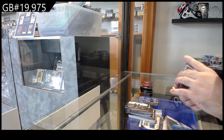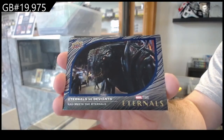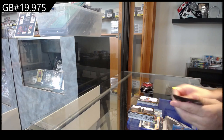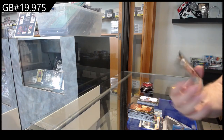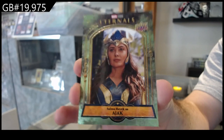We've got an Immortals vs. Deviants — that's another insert subset, so another person gets one — and a green number 55. Green of 84, number 84 green. Beautiful looking cards actually.